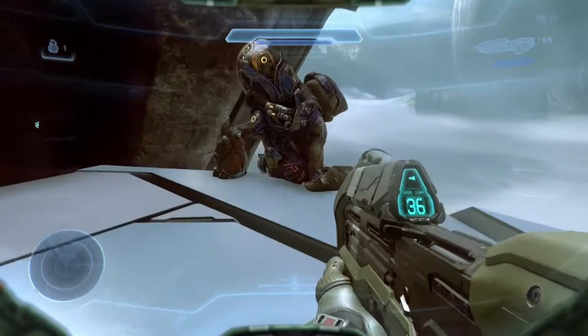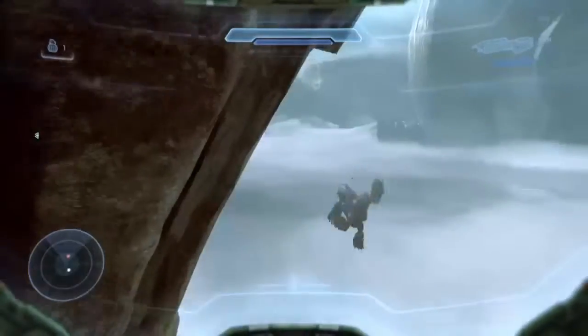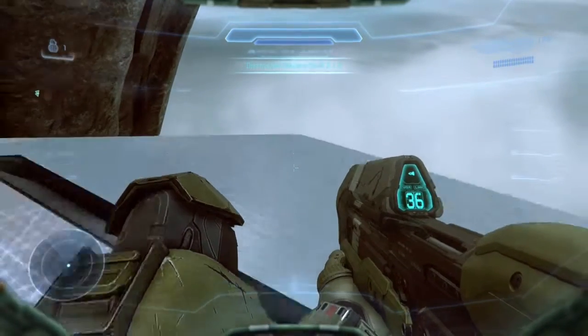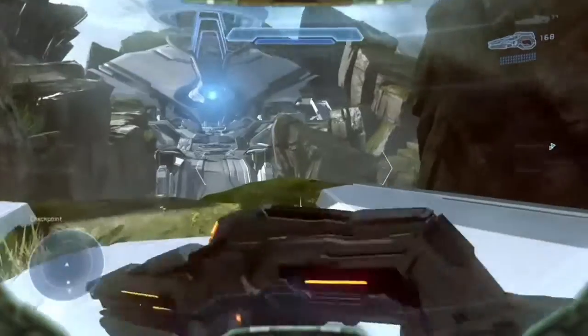Sneak up behind this little guy. When you get the reticle upon him, just give him a nice little punt. And it'll pop your skull right there for you. That's your Grunt Birthday Party. It's the beginning of the level — it's to the right in a back tunnel if you have not been to that area.